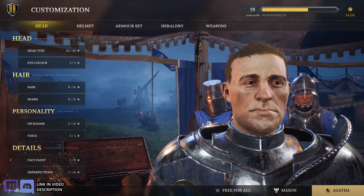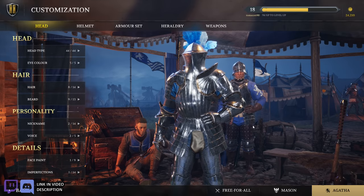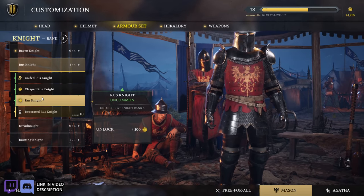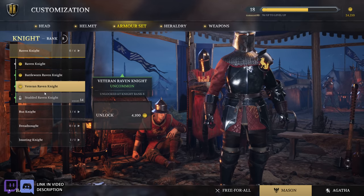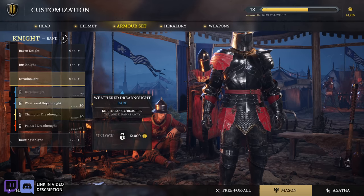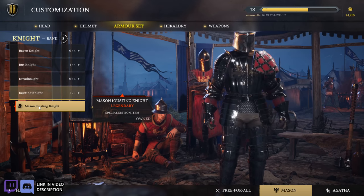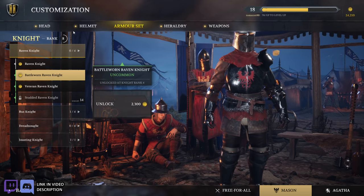Interesting, okay. So there you go. I don't know what else the lights are telling me I'm missing, besides the alternate faction. Oh — do they all have different armor sets? The Masons and the Agathas have different armor sets — these are way cooler than the Agatha ones.